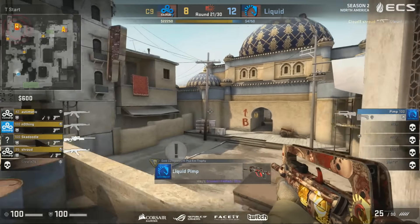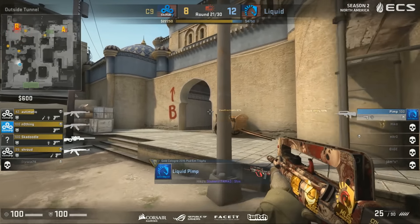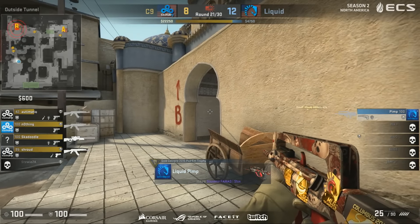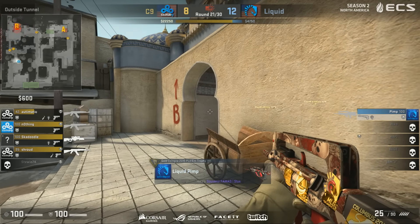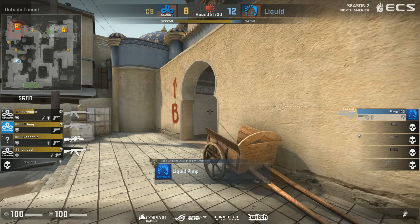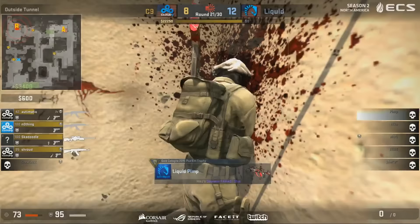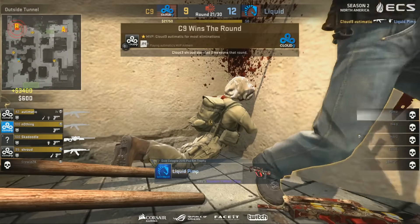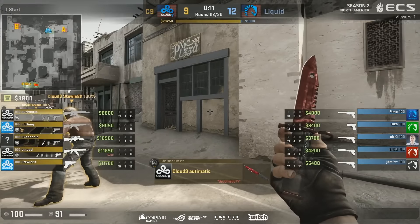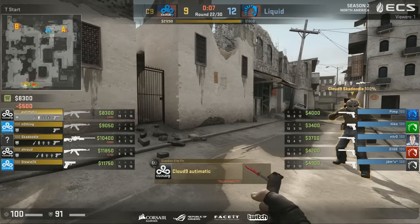This could not have gone worse for Liquid. And the sad thing for Liquid is that Cloud9 built this play — they confirmed that the B-split would be money, that absolutely nobody was in CT spawn. Nobody. B-split comes in — and what are you going to do? Hiko and Nitro, they have to get two or three frags to make it even possible, and even then it's very hard. That was a really nice round from Cloud9. I'm not sure if they used two or three smokes in the middle area in that particular round, but it was definitely two at the very least.